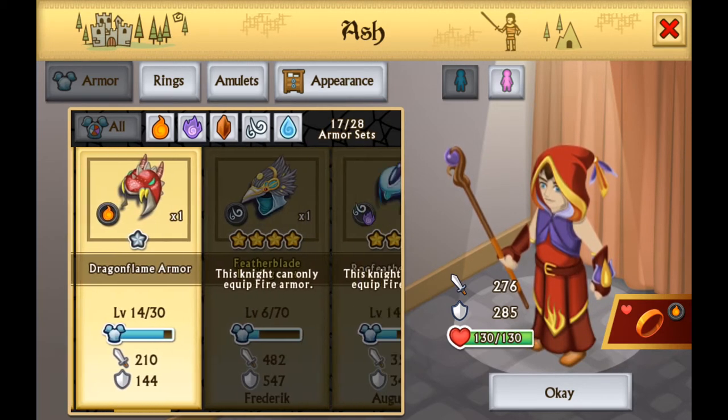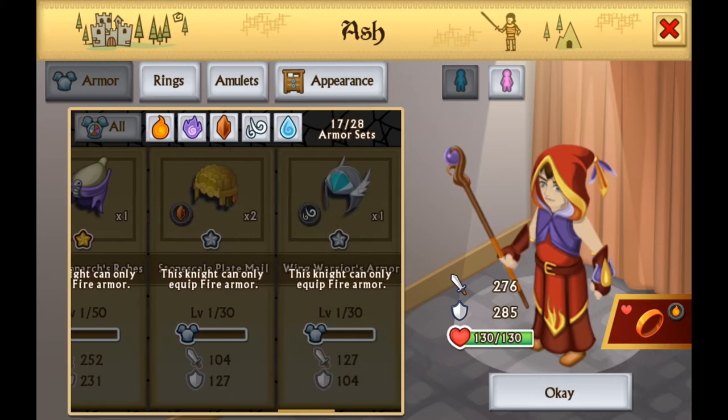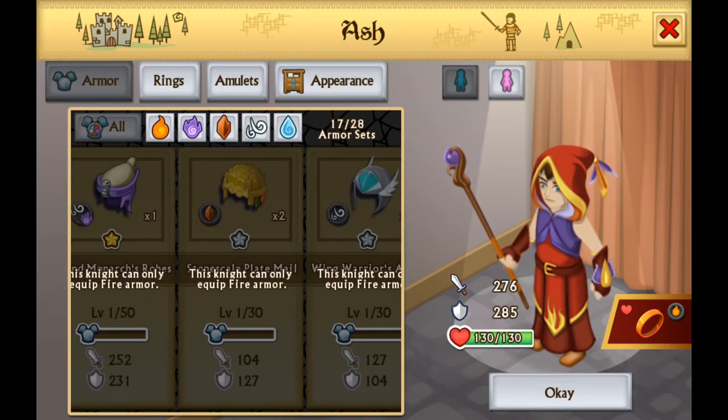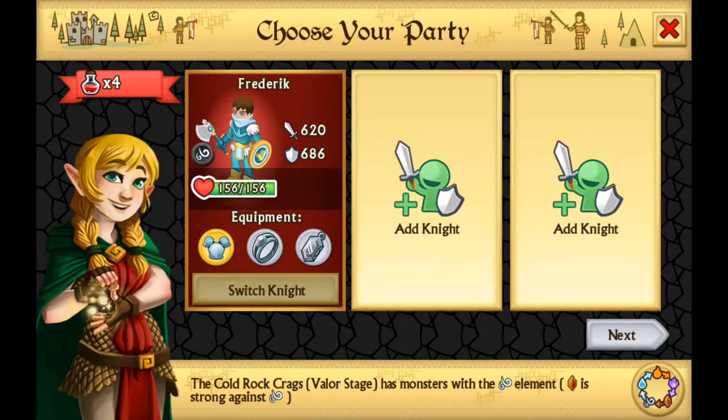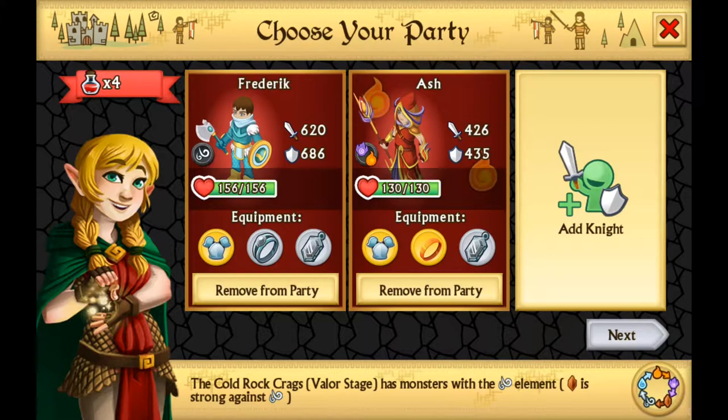When you go into a fight you'll be able to choose which knights you want to take with you. In the beginning your choices will be limited, but as the game opens up and you put more time into it, you'll find you can pick and choose which knights you want to take into those fights to give you the best possibility of winning.